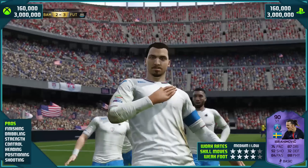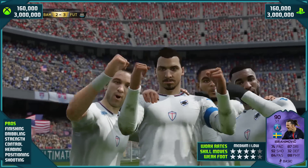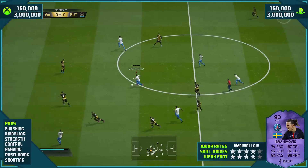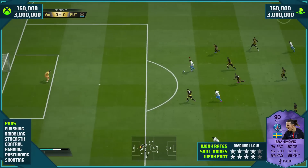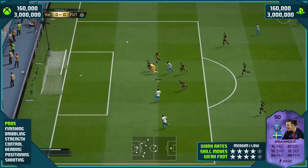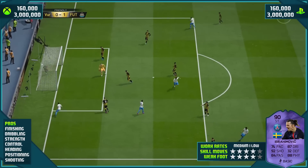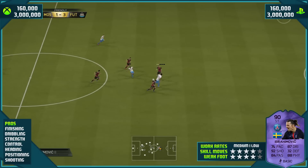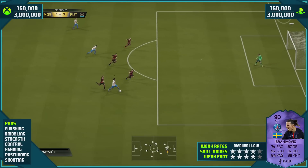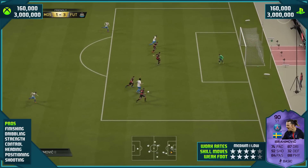His dribbling is outstanding — it's so damn good. His ball control is good and he's got the four-star skills to go with it. You've seen the rainbow flick to finish, and this scoop finish over the top of the goalkeeper is cheeky as well. Strength-wise, he is very, very strong. L2/LT is your friend with this card — he is so damn strong.